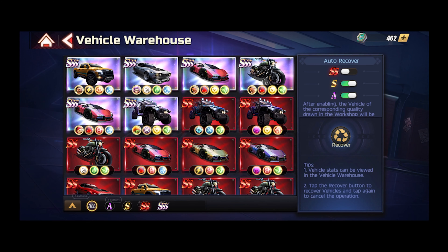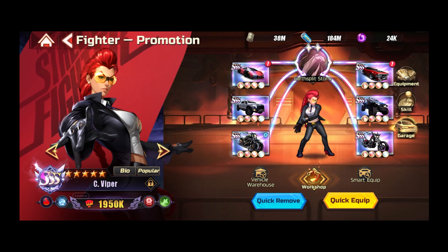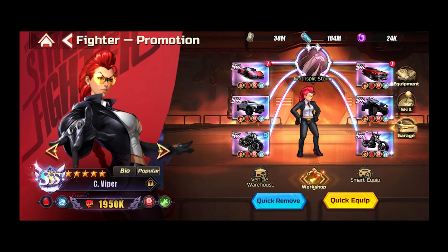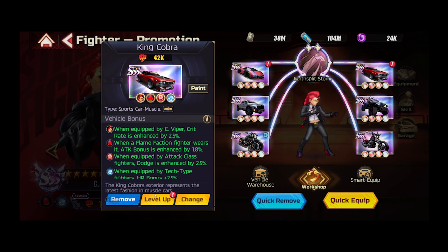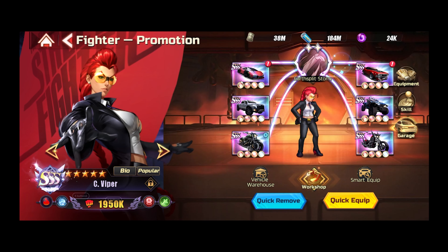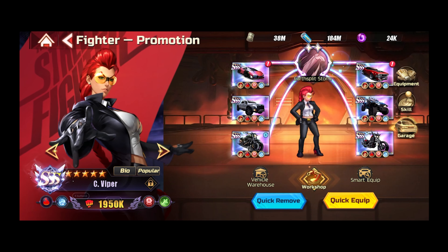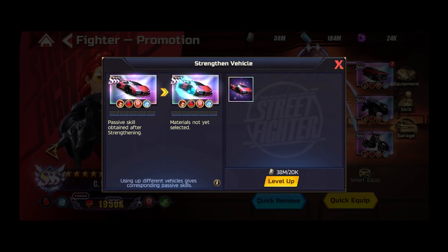Okay, so for C Viper I do have one more vehicle — this is an extra, it's the Death Viper. It has to be the identical one. Let me see if there's a difference between the buffs here: final damage bonus, final damage bonus, final damage bonus. Okay, so I'll just go ahead and level this up now.